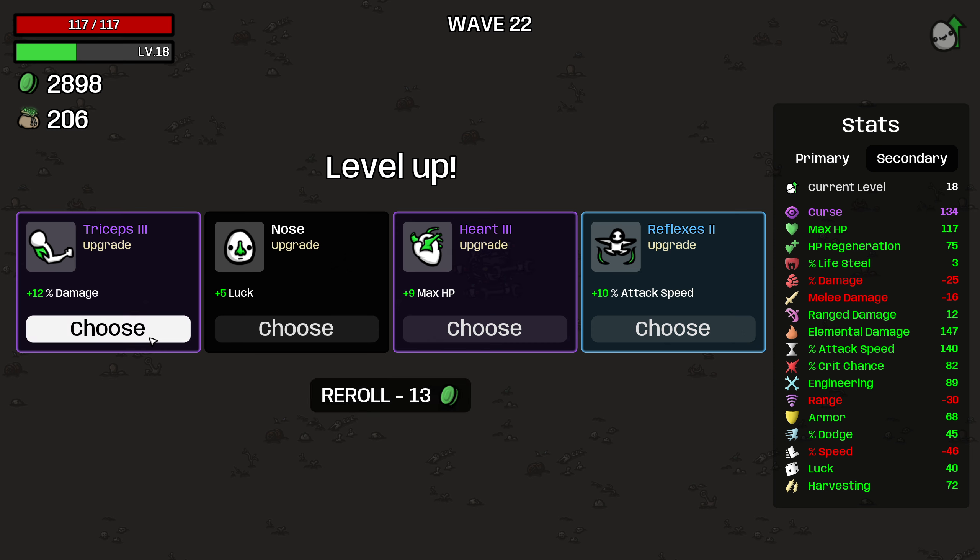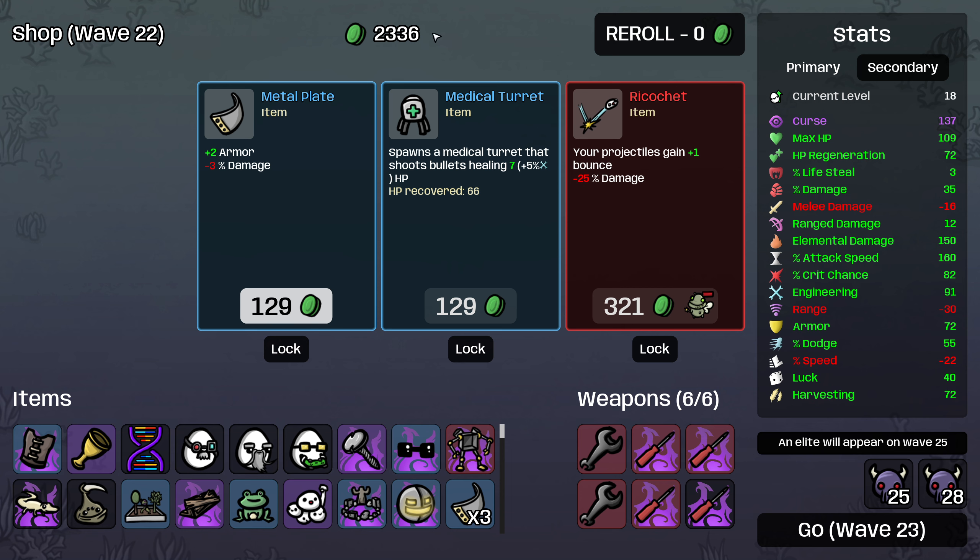Basically what happens is that ricochet has a hidden passive where the bounce does 50% less damage than the initial shot, and pierce happens after bounce and uses the 50% reduced damage from the ricochet. So it reduces the damage of all your piercing shots, and for most characters significantly reduces the damage of your weapons. That being said, I'm going to buy it anyways just because I love ricochet and I think it's super fun, and we're not planning to go on a super deep endless mode run anyways.